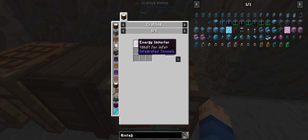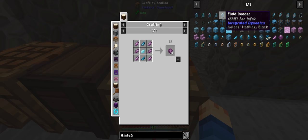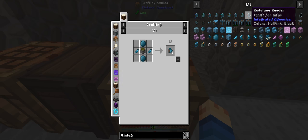We need to make the integrated dynamics stuff. We can go ahead and start making this — but oh, don't tell me I need the chorus fruit. It is up here: audio reader, block reader, entity reader, extra dimension, fluid reader. So we need a fluid reader. We need a sticky piston. Oh no, I'm going to have to make goddamn slime! There's probably an easy way to make slime, but we need to get this done. And yeah, that's the redstone reader — no, I want the redstone writer.